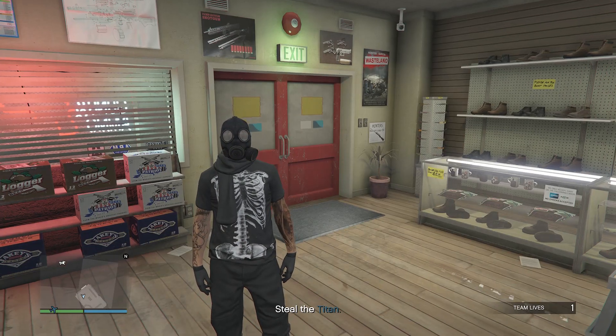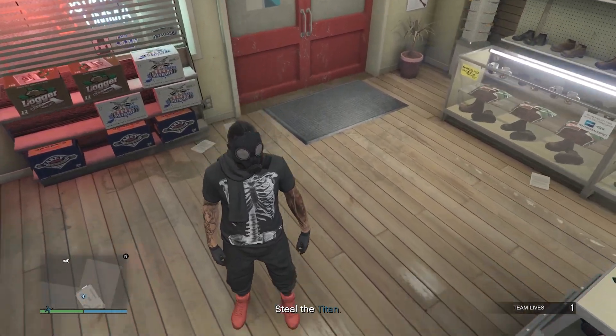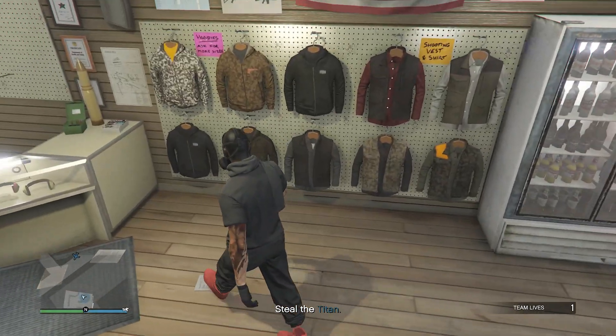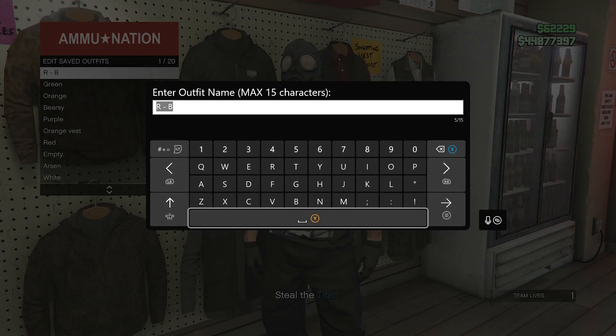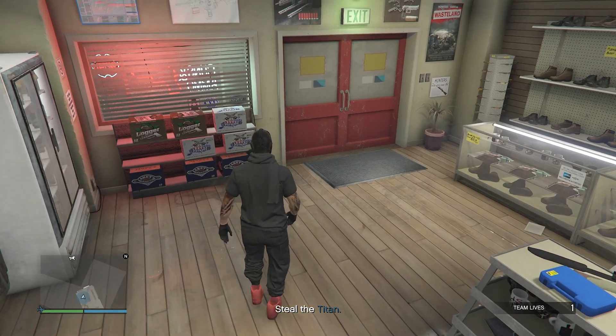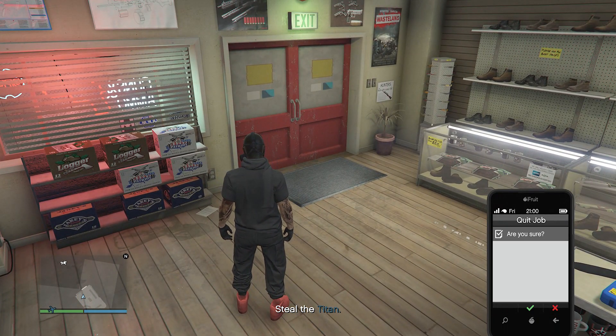Once you spawn into the Titan of a Job mission, you should see that you aren't wearing the peach plate carrier or the utility vest anymore — this is what your outfit should look like. After your outfit looks like this, walk back over to your tops, hit edit saved outfits, and save your outfit once again on the slot you saved it on before — slot one or slot 20. After you save the outfit, pull up your phone and leave the job from your phone.